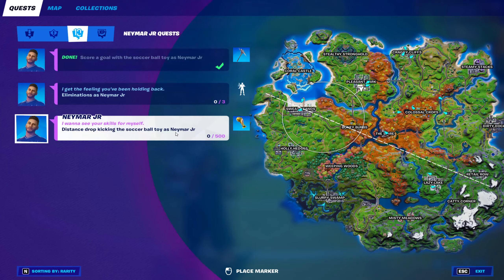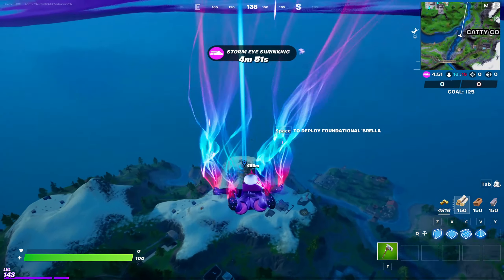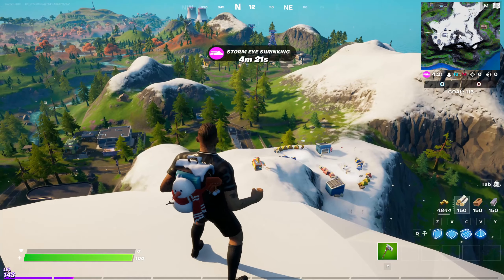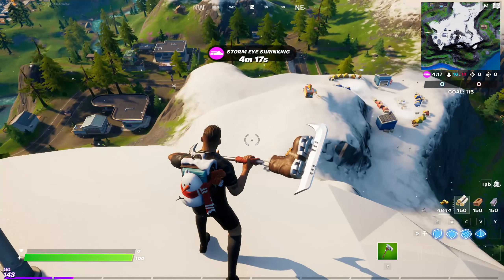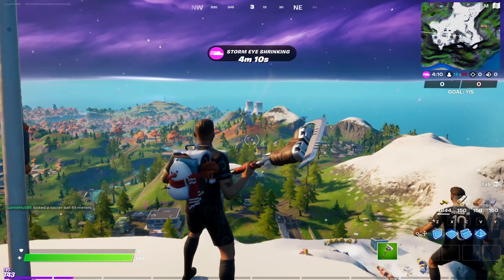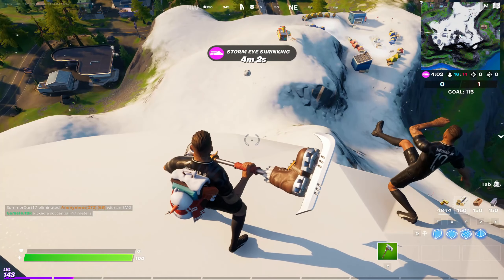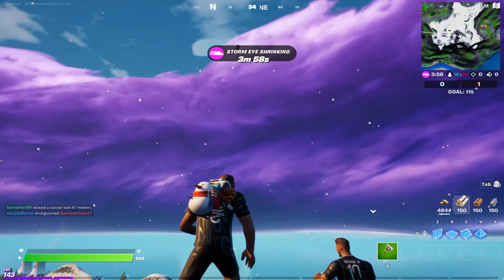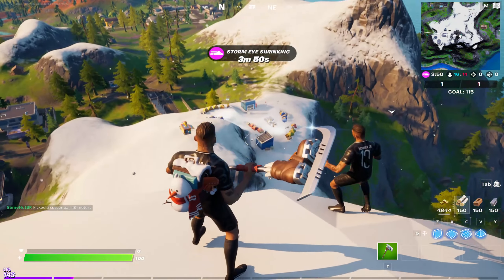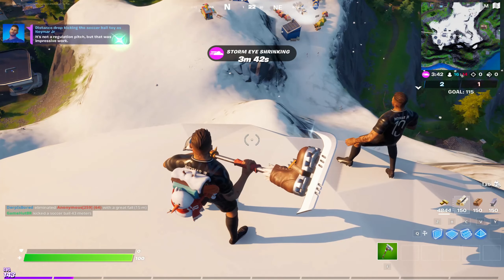Now we need to distance drop kick the ball as Neymar. For distance drop kicking the ball, we're gonna try to get high ground — like this mountain here. Just aim high. And that's the challenge completed.